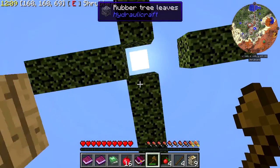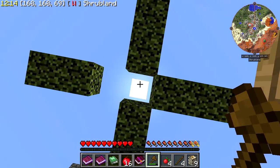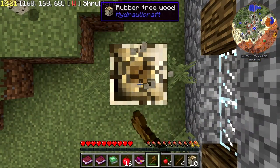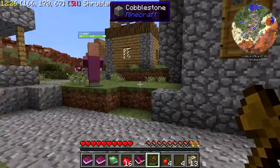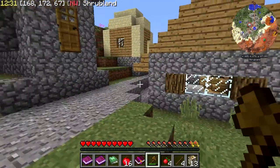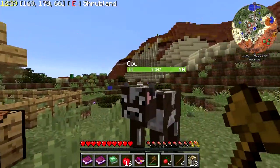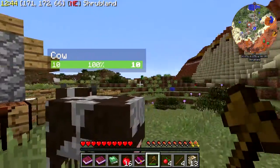Does that decay as well? That one decayed — rubber tree leaves. I don't know if we can actually use this wood. I probably should have checked that. The mini-map is really weird because it doesn't change with your direction — it just rotates around you, which is really weird to get used to.